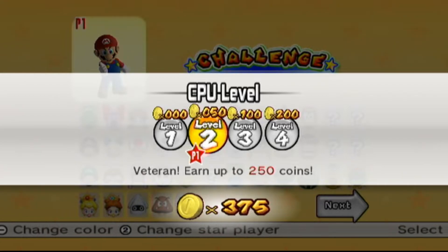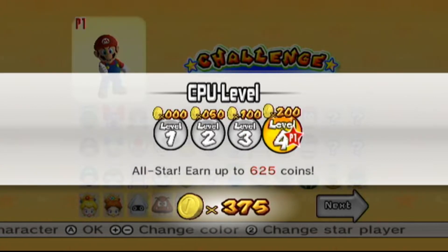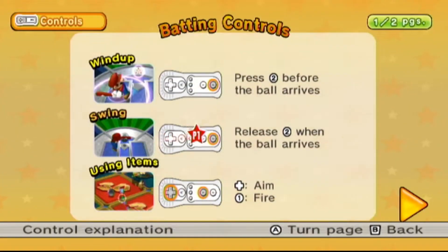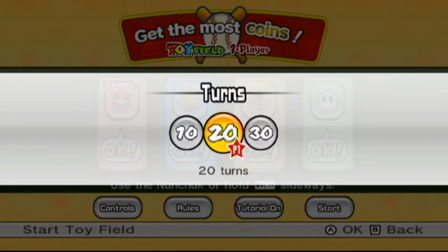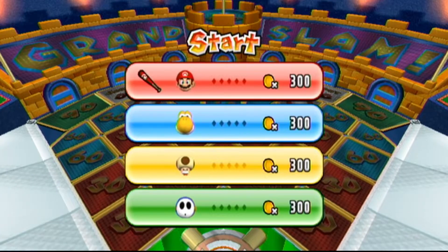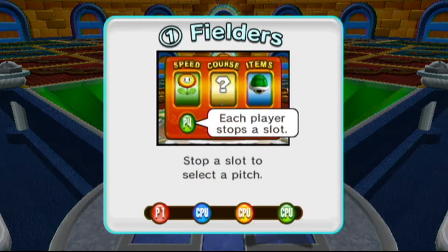We pick one player and it gives us four random CPUs to play against. We can bet up to different coin amounts—125, 250, 375, or 625 coins—so we'll put 200 coins in. Looking at controls: we have to hold the remote sideways for fielding. One to dash, two to jump, one and two to attack. We'll take all 20 turns. This is a game mode that returns from Mario Superstars Baseball.